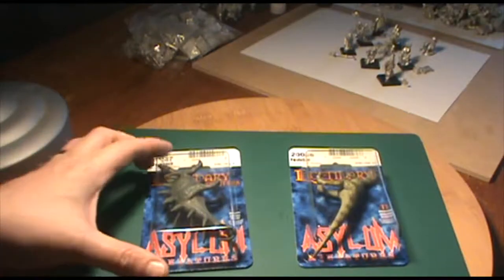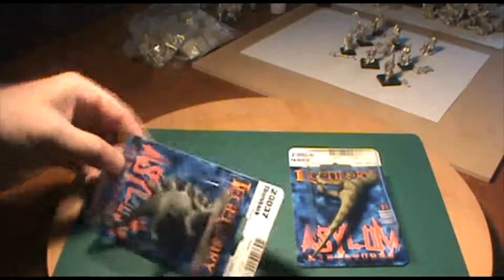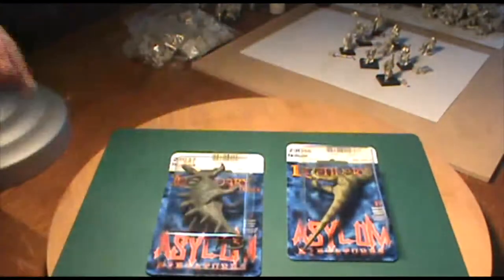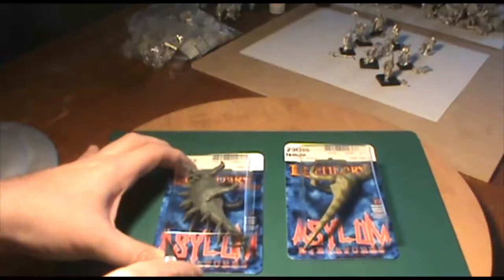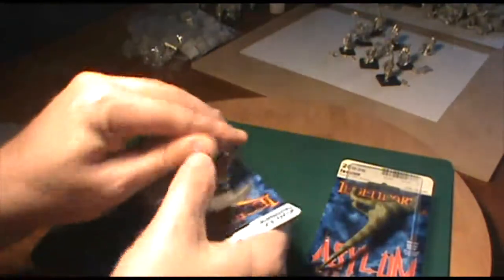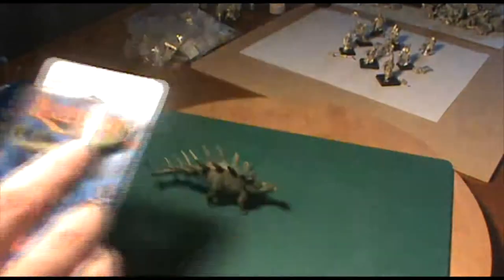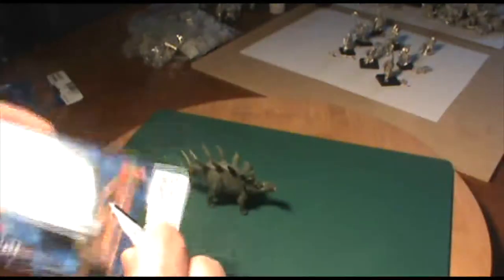First up we've got the Thornback, and it takes up pretty much the entire large blister pack. And here we have the Fast Claw, a little bit smaller than the first one. We'll try to get into them now without causing too much damage to myself or the blister — sort of a clean cut, enough to get him out. Then we'll try the same operation on the Fast Claw, and we're slightly more successful.